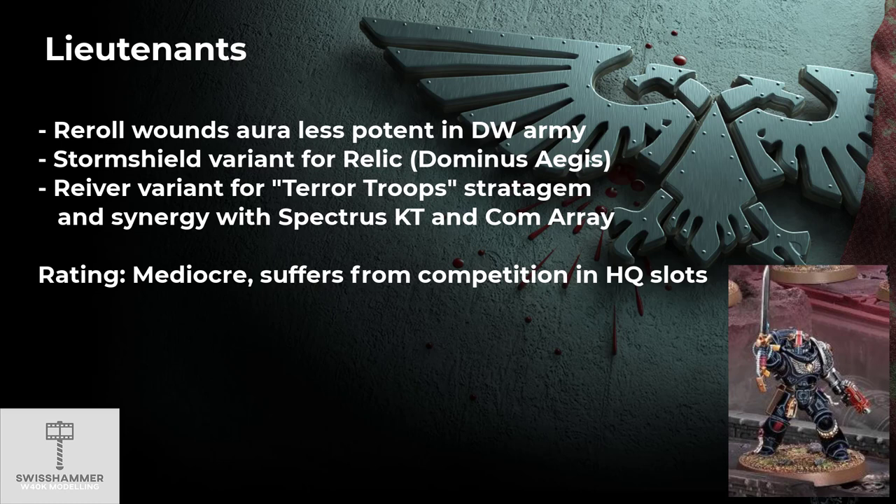However, the relic can also be put on a Company Champion instead, which is cheaper and does not take up an HQ slot. When going for a Lieutenant in a Space Marine army, it is possible to take a second one without taking up another HQ slot. One possible variant could be to take the Indomitus Lieutenant for the relic, then take a Reaver variant for the Terror Troop stratagem, which can disable Objective Secured on enemy units. Because of the Reaver variant being a Phobos armor model, he could also grant his aura to a Spectres kill team with a Com-Array on one of the Infiltrators. The combined costs of that combo would be 165 points, which isn't exactly cheap, but it might be worth considering depending on the list. All in all, I rate the Lieutenants as mediocre at best, and they rarely find their way into my lists.